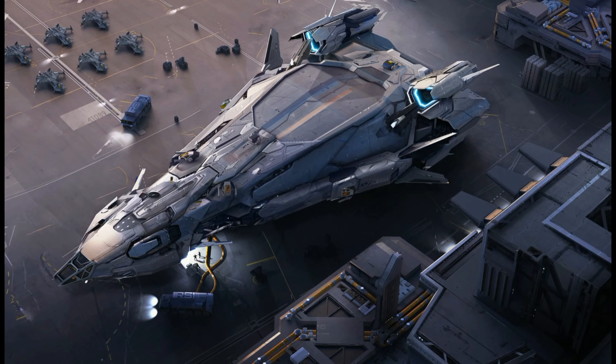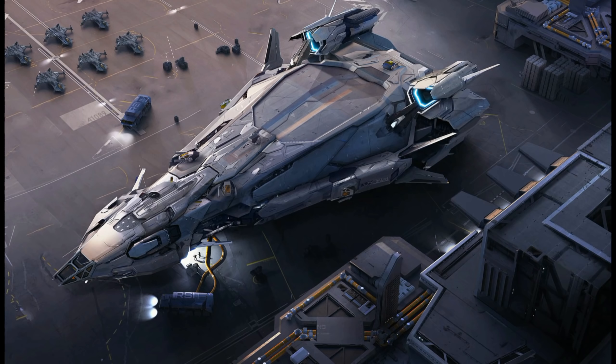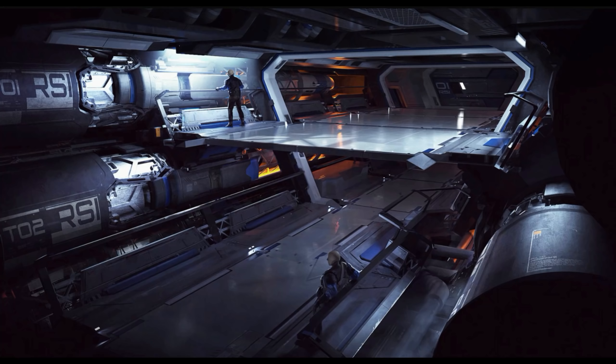The last of the Hull series is the Hull E. To be honest, at this point things are getting a little bit silly in terms of size — 98,304 SCU of cargo capacity. I like silly maths, so if you were to fill that up with quantanium it would take you 1,024 perfect runs in your Mole and be valued at 865,075,200 credits at current prices. You might want to insure that against piracy.